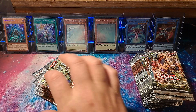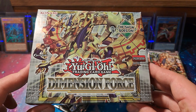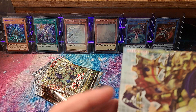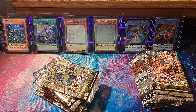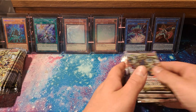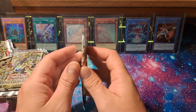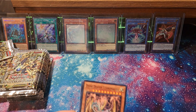So I've actually only opened one Dimension Force box so far. I know these also have starlights — I'm not sure if they're better or worse than Power Yellens starlights. So we can just set these over here. Alright, let's get right into it, crack these bad boys open.